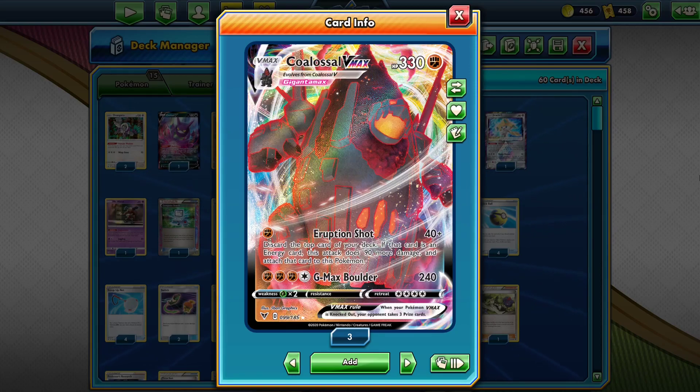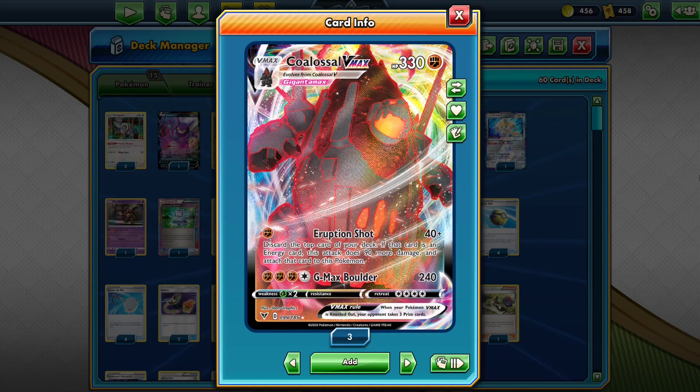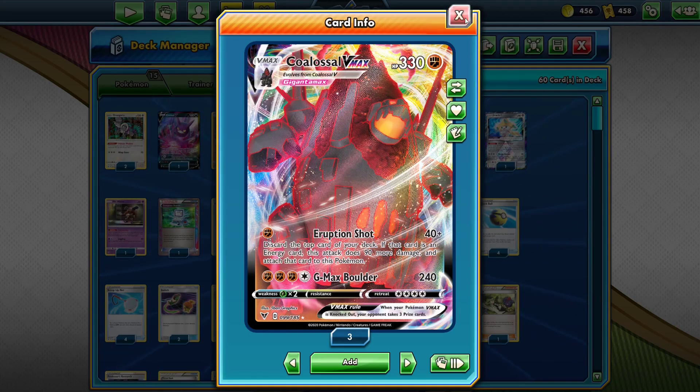In Japan, Colossal VMAX is a great deck in their standard format, but that's because their standard format also includes the Ultra Prism to Lost Thunder year, whereas ours doesn't. So I had to go to Expanded to play this deck.